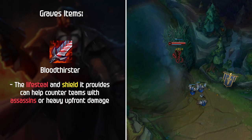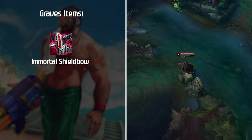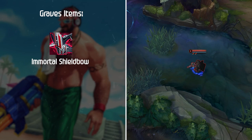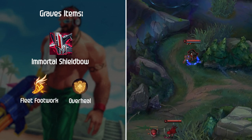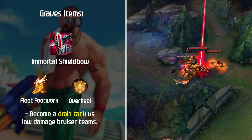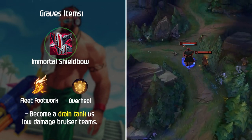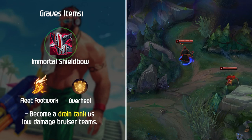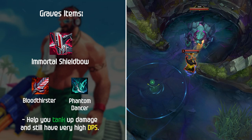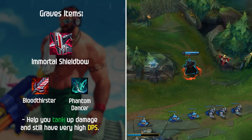The other core mythic item is Immortal Shieldbow, which has risen in priority over recent patches. Shieldbow plus Fleet Footwork and Overheal is an insane frontline Graves setup that allows you to become a drain tank versus low-damage bruiser team comps. Shieldbow is usually the best choice if your team is lacking frontline and you need to soak up damage for your carries. Bloodthirster and Phantom Dancer are great second items with this build to help tank damage while still maintaining very high DPS.